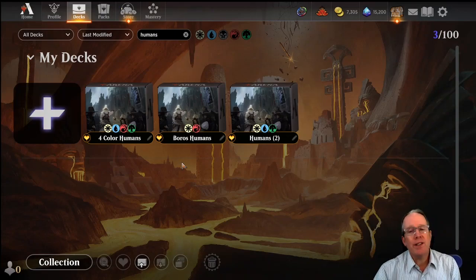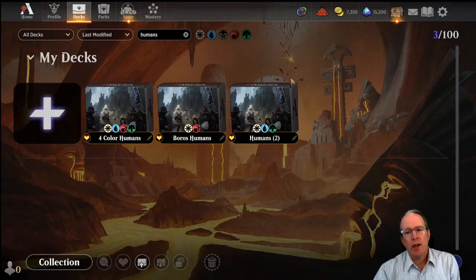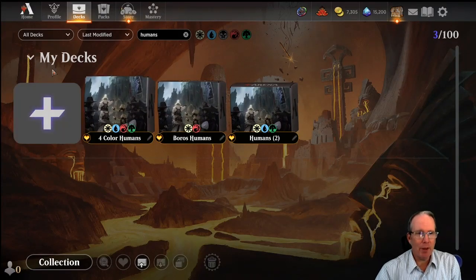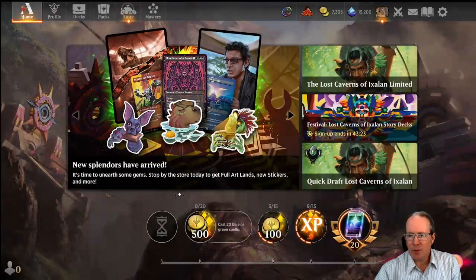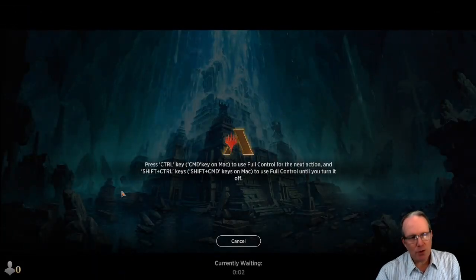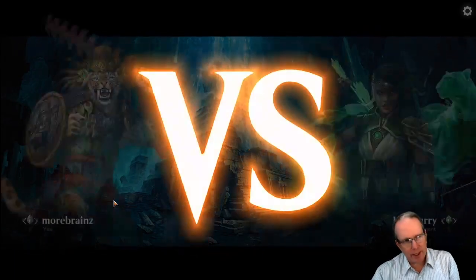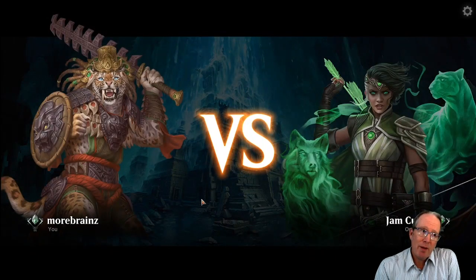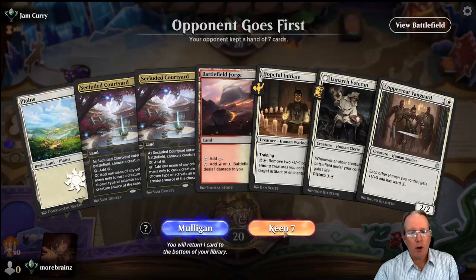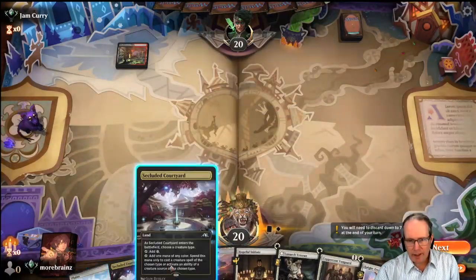So after Ixalan we've got a lot of new pieces, and I want to show you a Boros humans deck and a four-color humans deck, which incorporates pieces of both decks into a kind of aggressive slash control shell with much worse mana. I'll do the decks as we talk about them. I know in the past I've shown the deck list first, but I just want to show you what the deck does. It's in the YouTube description if you want to check it out. Otherwise, I think it's more exciting to just jump in.